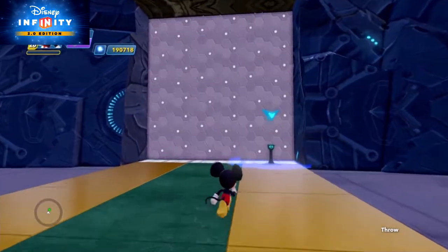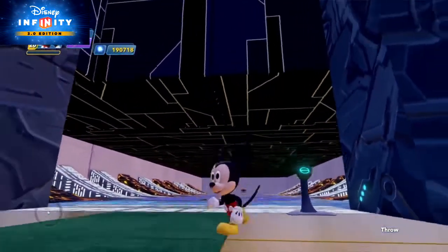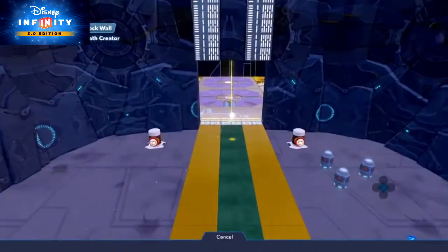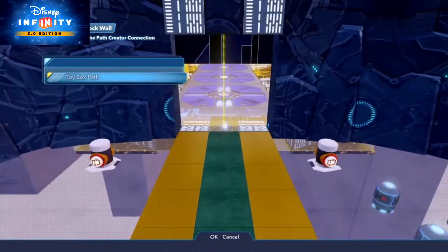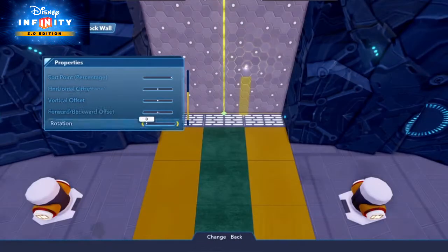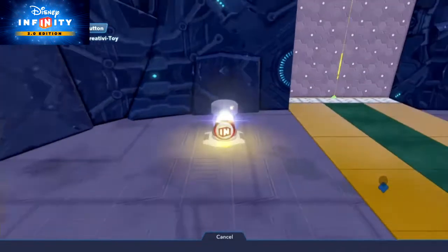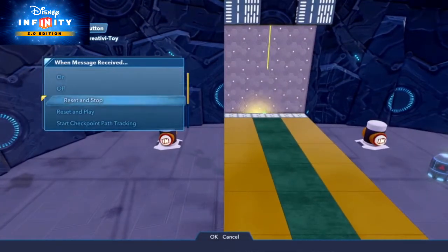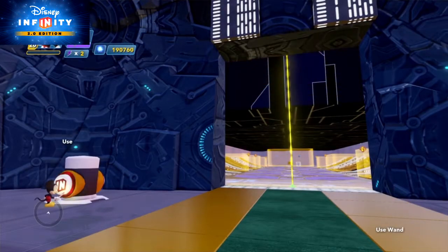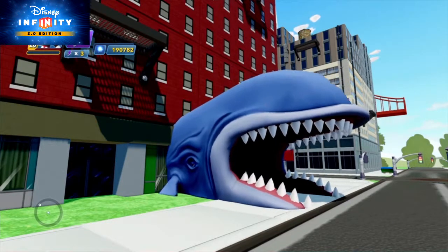Now let's say that I want a metal door to slide open and be out of the way. That's super easy! Just place a Path Creator, turn off auto-start objects when connected, and then connect a basic block to it — for the door. Then, in the basic block's Toy Box Path properties, make the movement style one way and stop. Then have a trigger tell the Path Creator to reset and play. You do that, and voila — the door will slide out of the way! You can also use this technique to hide things connected to a path inside a wall, since the collision is canceled.